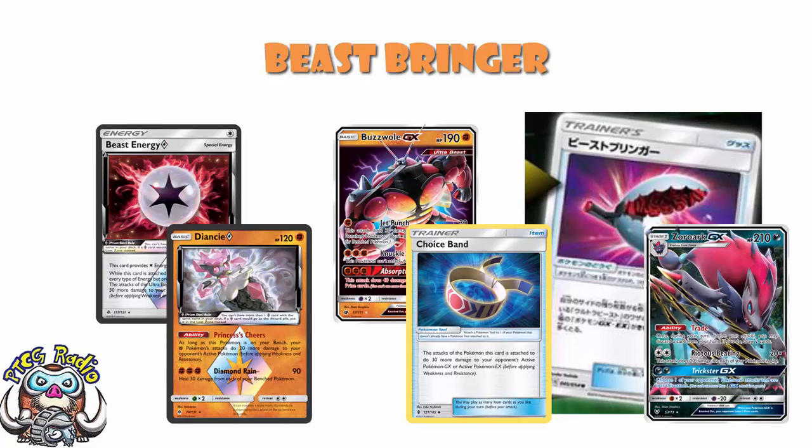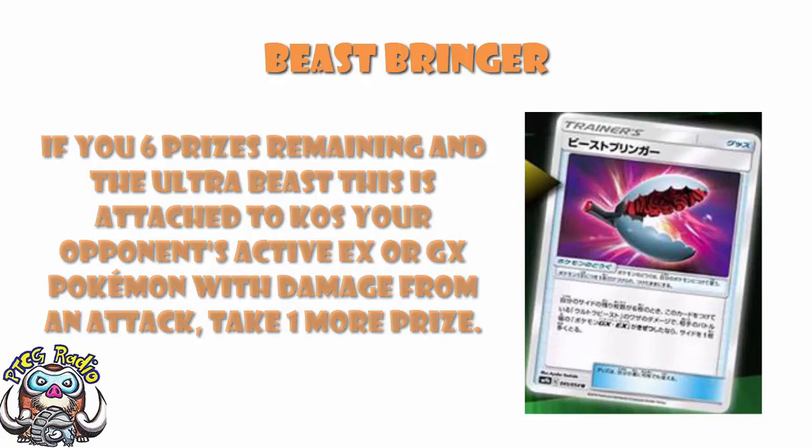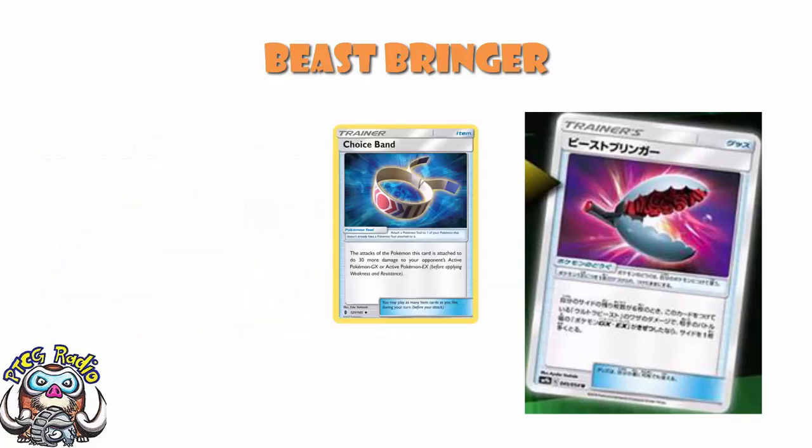This is one of the key points I want to make: it is a super awkward card. It's only when you knock out the active - so if you knock out a benched Pokémon with Jet Punch, that's not going to do it. It is only an EX or GX, so if you knock out a non-GX you're not going to get it. And it is a tool, so you're taking away the damage you would get from Choice Band.